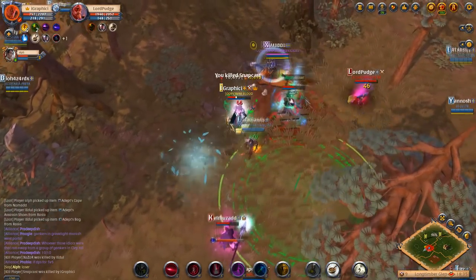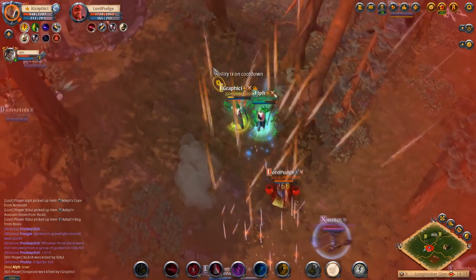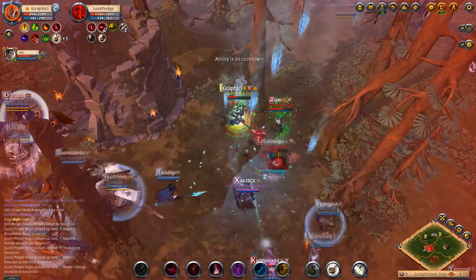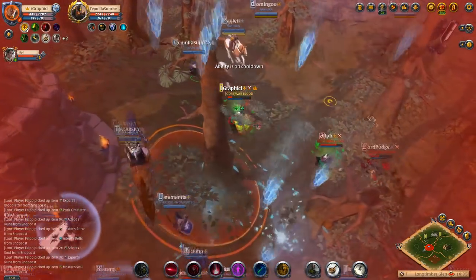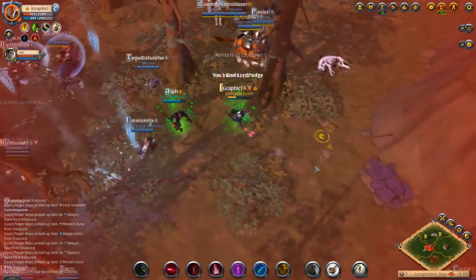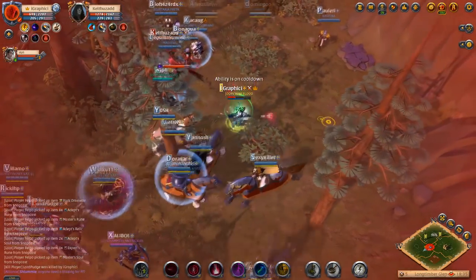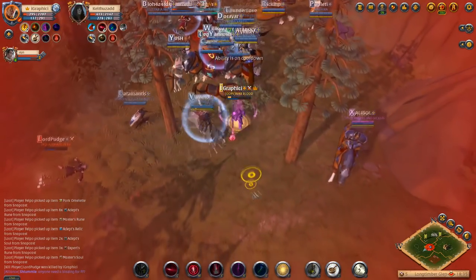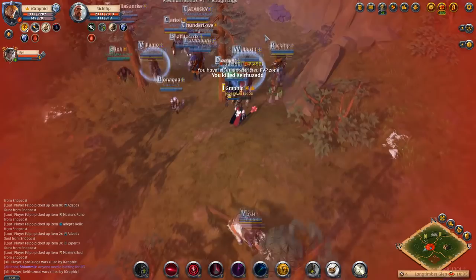We do end up getting one kill there against Snap with my damage over time as we still kite this out. They still think they have a chance on us, and they also have a guy in the back ranging. Their fourth guy actually left the fight — I think he was scared he could die. We get another kill right there, and then this last guy thinks he can still get the kill on me, which obviously doesn't work out for him. We actually get all of the people that stayed — it was a 4v2 but only three of them stayed the entire time.